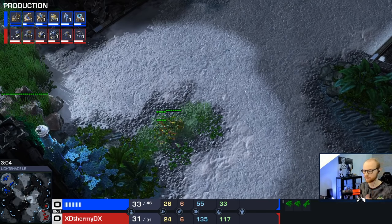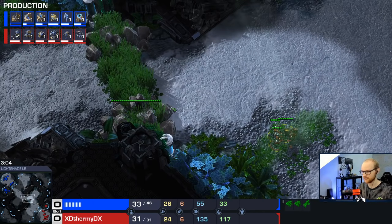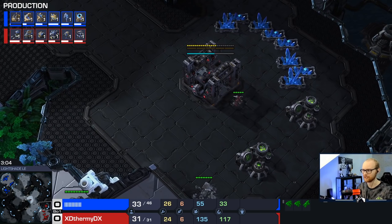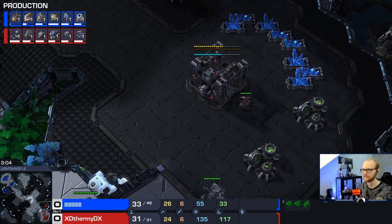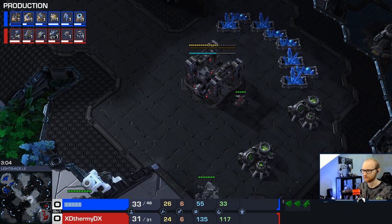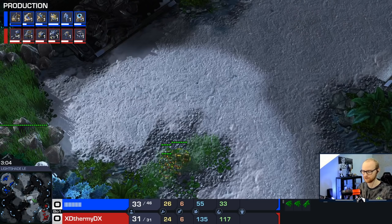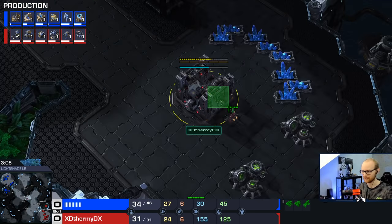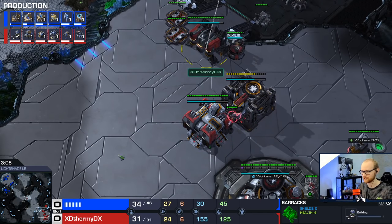One important thing: on a map like Light Shade there's only one path through the middle, so you can just send your reapers and units into the bush to check for adepts. On a map like Oxide where there are two paths, you actually have to keep track of where the adept usually goes - typically it takes the straight path from the base. On maps with two paths, take some time to figure out where adepts usually go, because it's really annoying if the adept shades into your base while you're already transitioning.